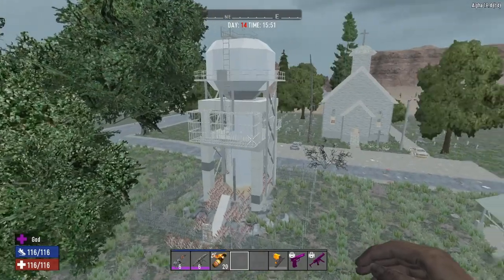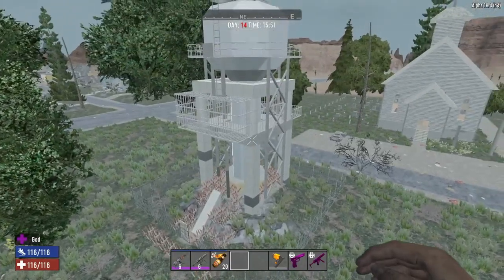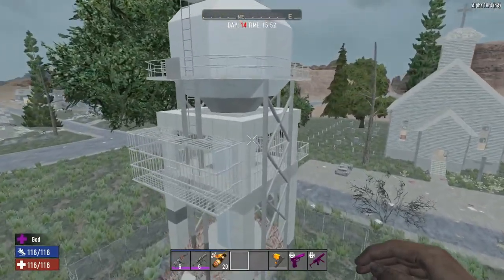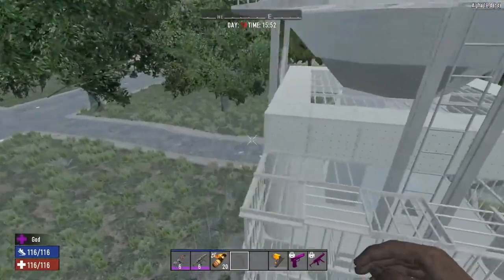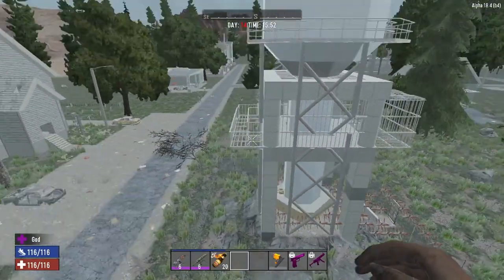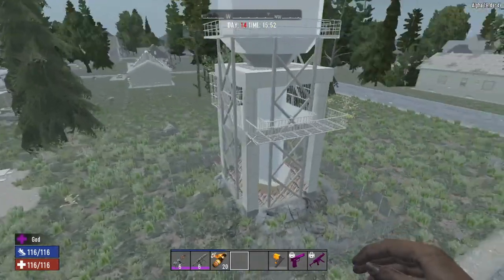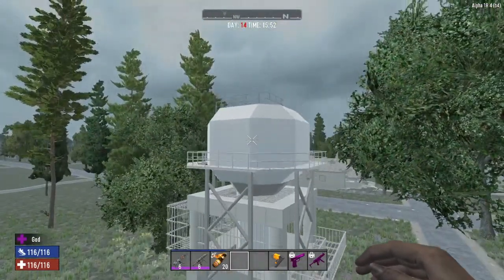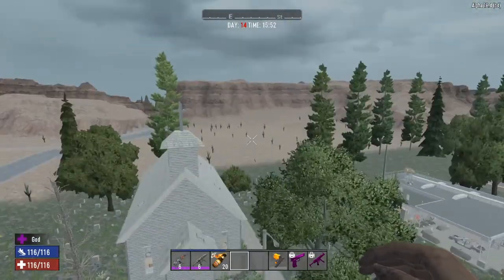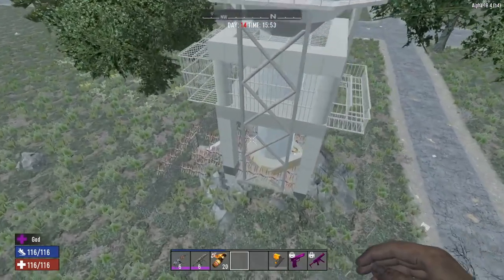Hello everyone and welcome back to some more Seven Days to Die. Here we have a water tower base that I built in creative mode, just playing around and having some fun with it. This is kind of what it looks like on the outside — just a standard water tower that you get in any city.